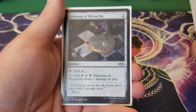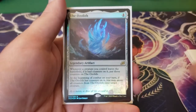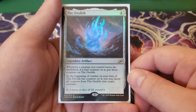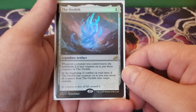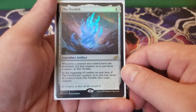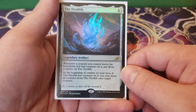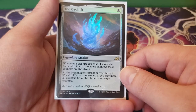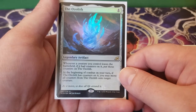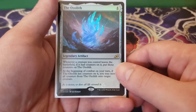Next up we have Talisman of Hierarchy — cost two, you can tap it for colorless or tap it for white and black and take a damage. And finally in the artifacts we have the Ozolith — one. Whenever a creature you control leaves the battlefield, if it had counters on it, you get to put those counters on the Ozolith. At the beginning of your turn, if the Ozolith has counters on it, you may move all of those counters onto target creature. If your creatures die with plus one, plus one counters, you put them on here and then redistribute them onto another creature later — so we're not losing value from board wipes and creature destruction.